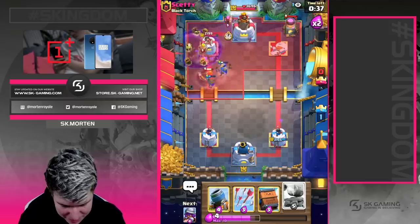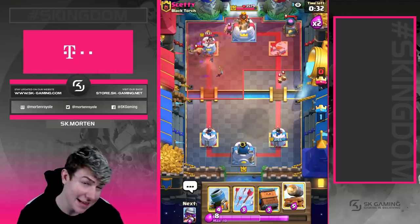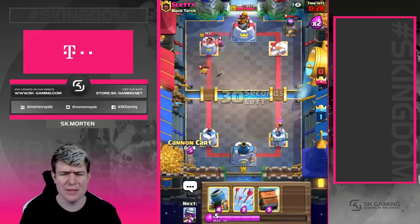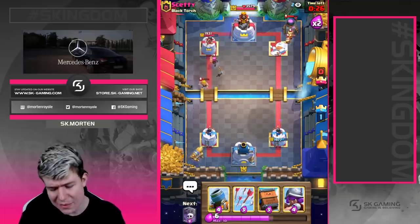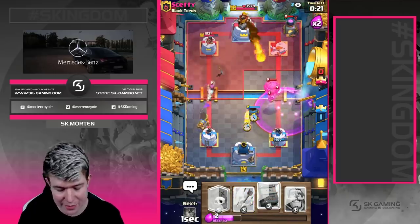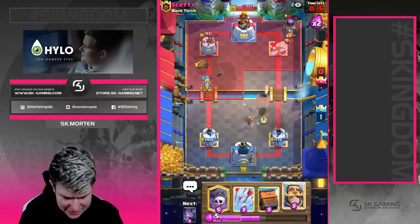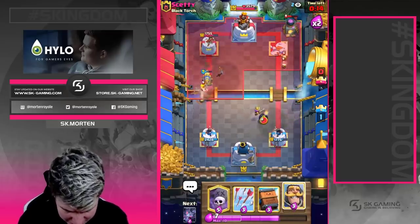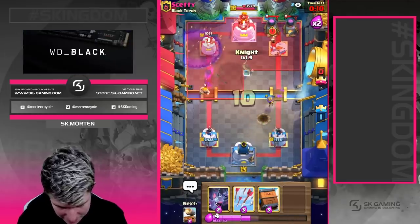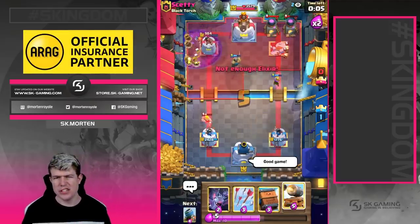He has to spend barbarians on that — great, barbarians buying him time but this is really nice stuff. Against air you just have the musketeer and bats, so you have some trouble against lava decks. At the same time you have arrows and delivery — you don't even need to play delivery on the lava pops; you can play them on backup and arrow the lava pops anyway. We defend the last few seconds and it's game one in the bag.